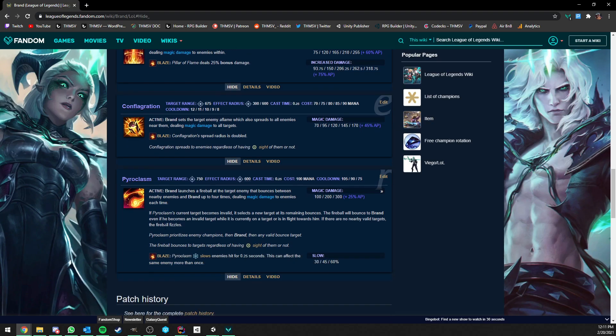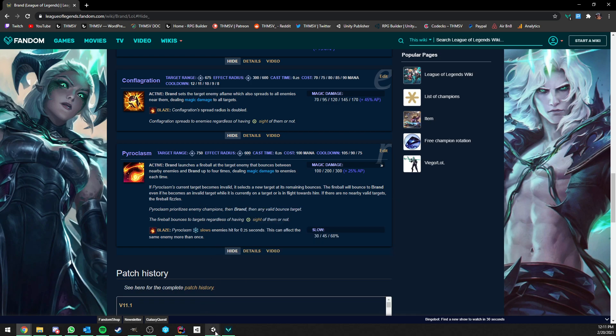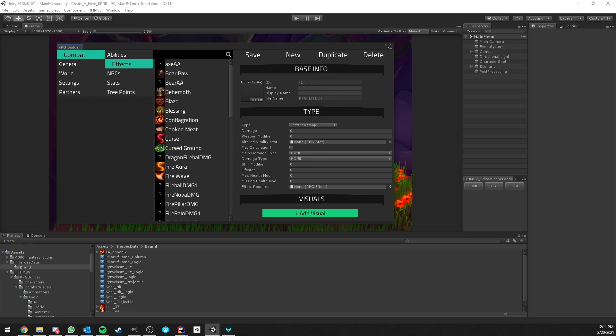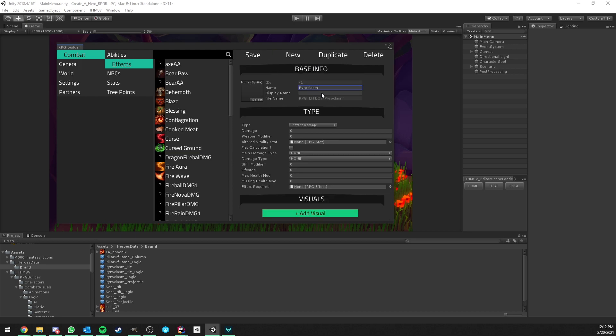Now we focus on Pyroclasm. This needs one instant damage effect and one slow effect. We create a Pyroclasm damage effect — 250 magical damage to health to make a big impact. The hit effect will use a Pyroclasm prefab this time, which looks a bit bigger and better.